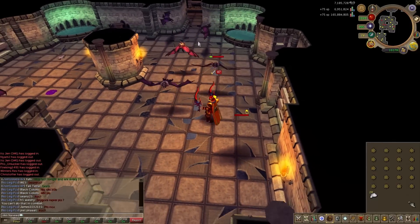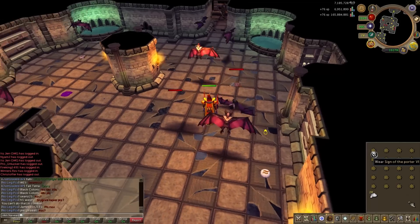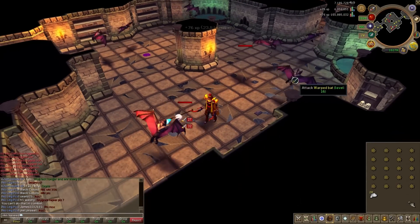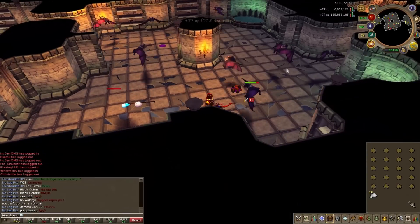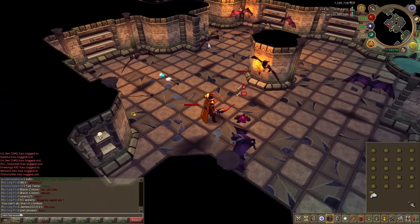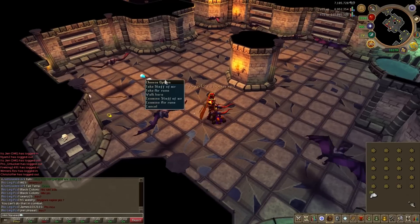If you are a member you can use sign-up porters, which will automatically bank batwings for you. One of the best ways to bank if you are a non-member is to use the Edgeville Lodestone to travel to the bank there, then use the Lumbridge Lodestone to travel back and repeat this method over and over.